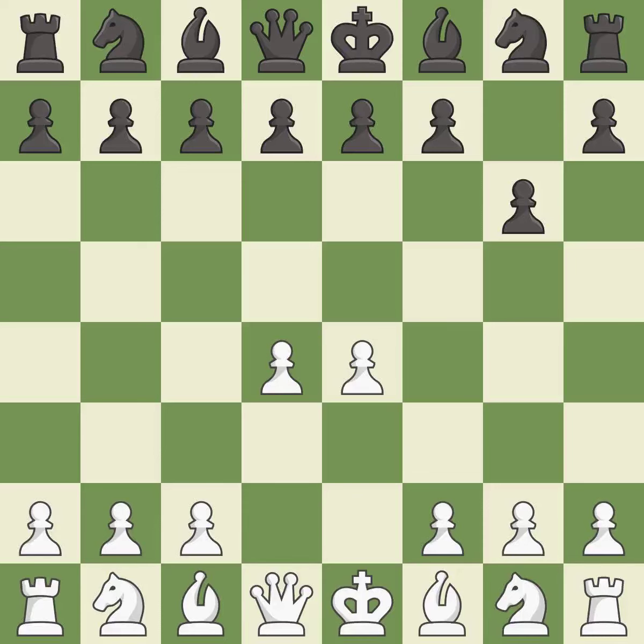E4 takes full control of the center and allows the light-squared bishop and queen to develop. This develops the bishop and gives it scope on the long diagonal. C3 defends the E4 pawn and puts more pressure on the D5 square.